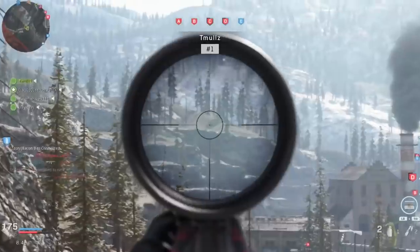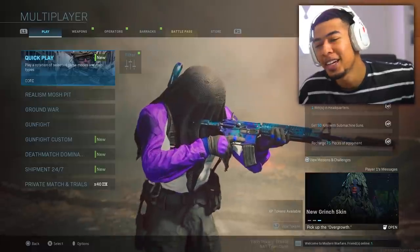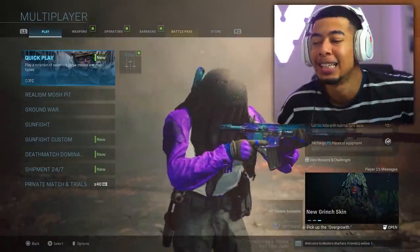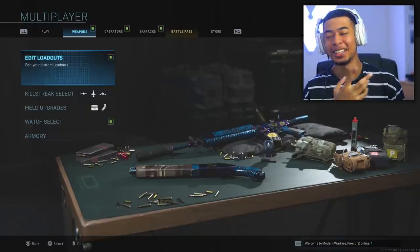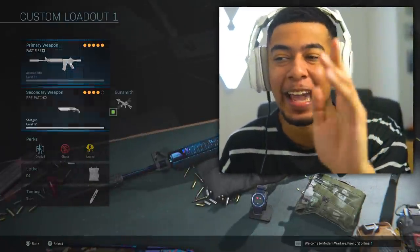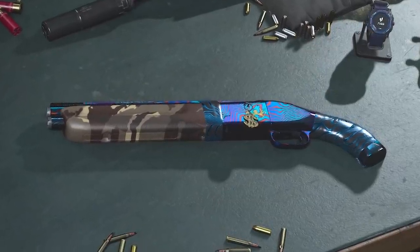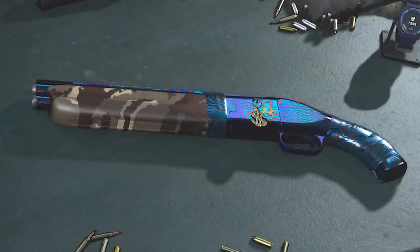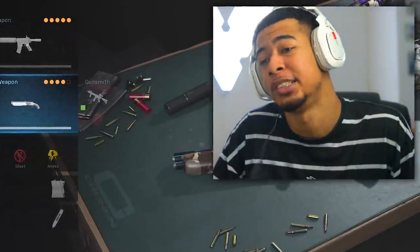The 725 is back. I've been thinking recently - why is everyone using the 725? It got nerfed and everyone stopped using it pretty much. Turns out there's a very good reason for that: there's a little glitch in the game right now that makes the 725 the way it was before the patch. With these specific attachments that are kind of glitched, it makes it just like that, if not better.